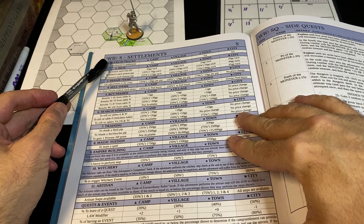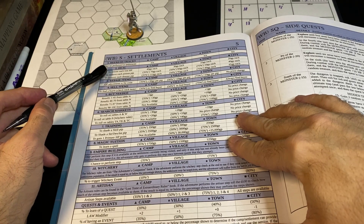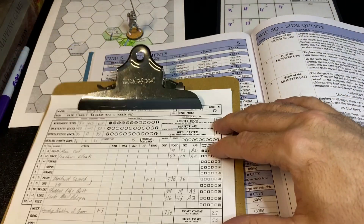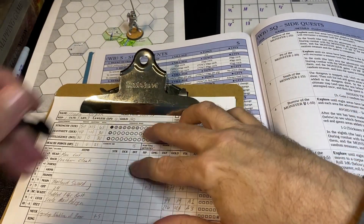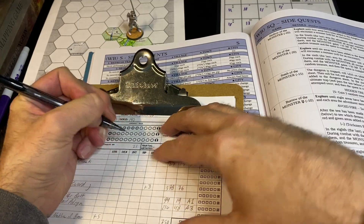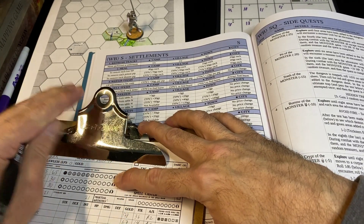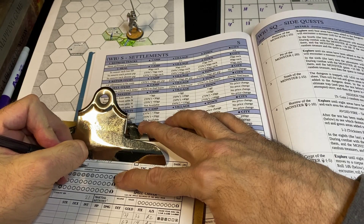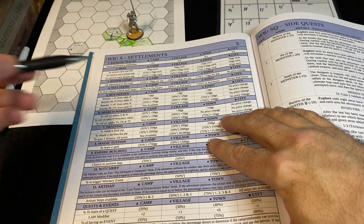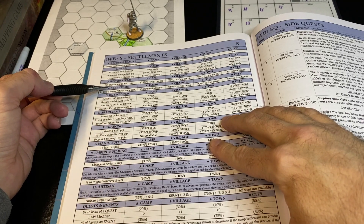Starting with step two — healing — we can restore lost HP for 20 gold each. We need six points of healing, which brings us back up to 21 hit points. That's going to cost us 120 gold, leaving us with 20 gold — but that's okay because I have a ton of stuff to sell. For step three, repairing items, I don't really have enough money right now to repair any items. Now we can do selling items.